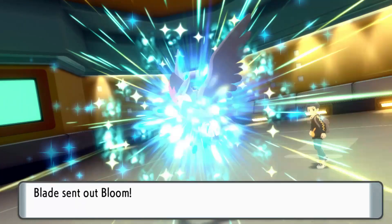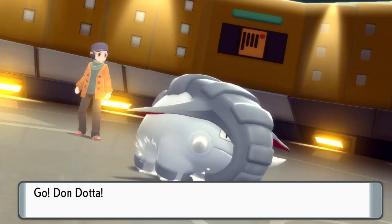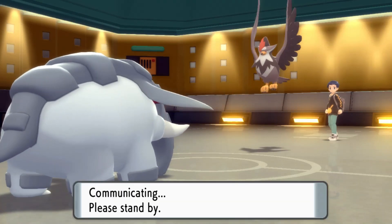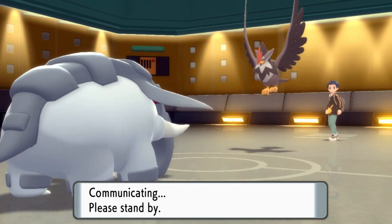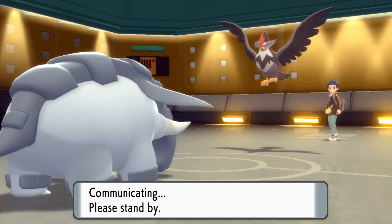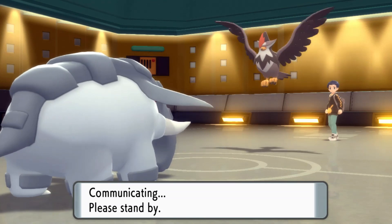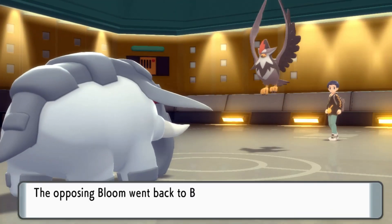I don't even think it has... Stealth Rocks and Ice Beam and Roar, but it doesn't have Flash Cannon. This isn't too bad. Let me just mindlessly get up Rocks real quick. They don't have a Magic Bouncer. I don't think they have a Rapid Spinner or a Defogger, either. Latios can't get Defogged now, right? I don't think so. Maybe they can. Let's see what they gonna do. Let's go for the U-Turn to break the Sturdy.